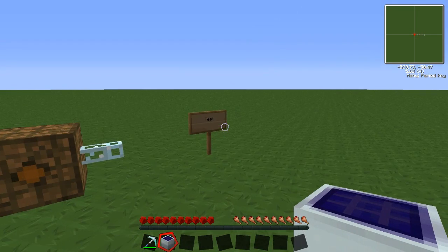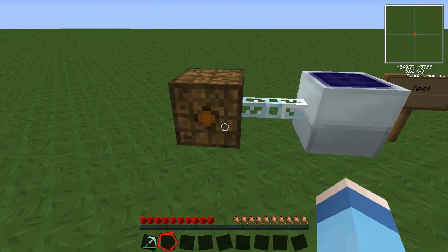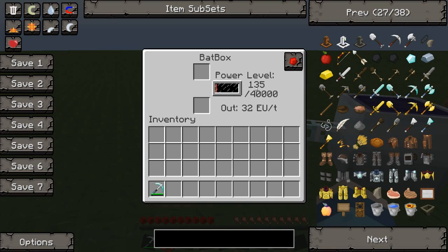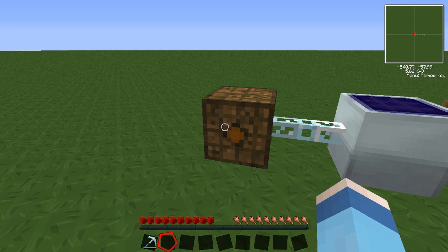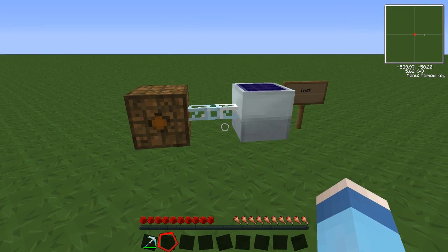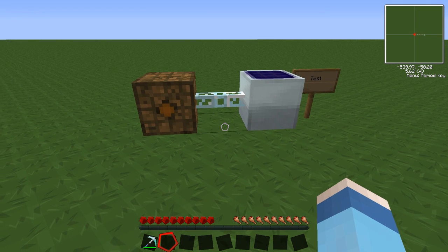Let's give it a test. Pop it down there and inside my battery box we should see some very nice solar energy. There we go, so we're making our way up. Bear in mind solar panels don't make much — they're generally one EU per tick. So obviously the EU per tick depends on the machine, but generally you'll get about 20 per tick.